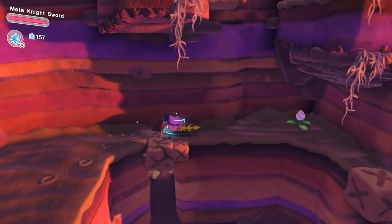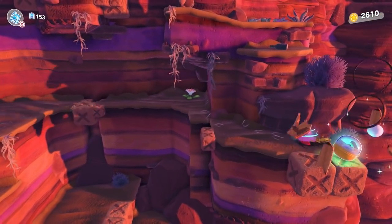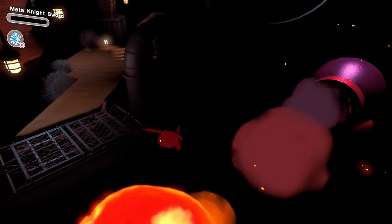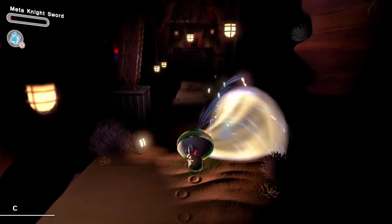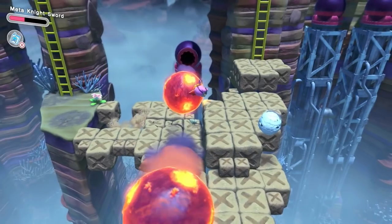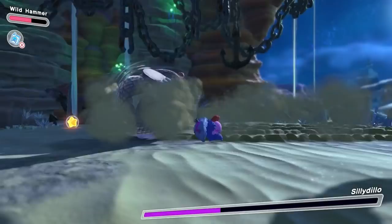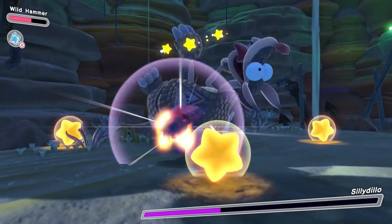We do still have the whole rest of the level to go. Next up is a lightbulb section — luckily, wandering around in the dark is at least a somewhat viable approach here, and it also helps that the lightbulb likes to just sort of teleport to you. The level then ends with some more precise yet certainly possible platforming. The Sillydillo fight is intense, but oh so satisfying to beat with Wild Hammer.